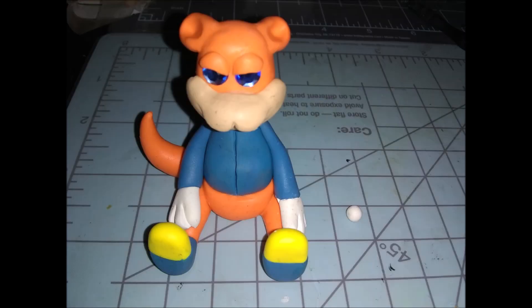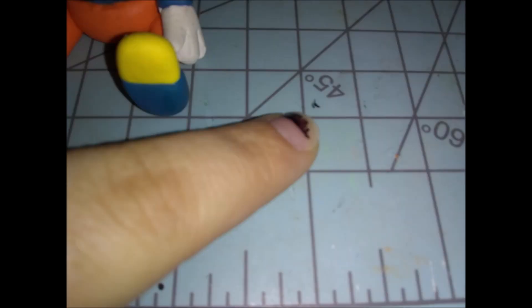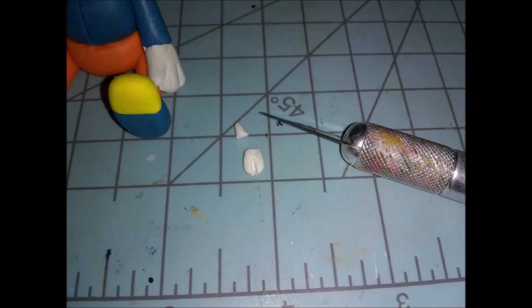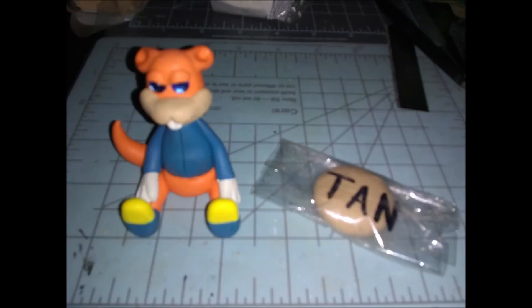Now we're going to use the little itty bitty white ball for the teeth. Roll it into a very small teardrop shape and press it down gently with your finger, then cut the little pointed tip off with your exacto blade. Use the blade to indent it in the middle so it looks more like teeth, then just stick it into the little excess part that hangs over the mouthpiece — it should fit in just perfectly.